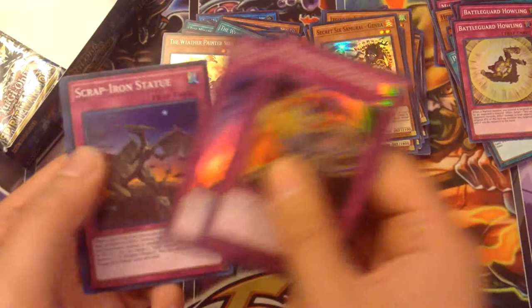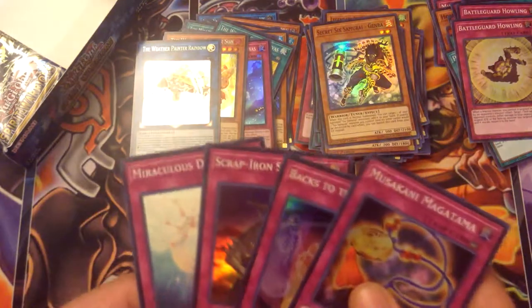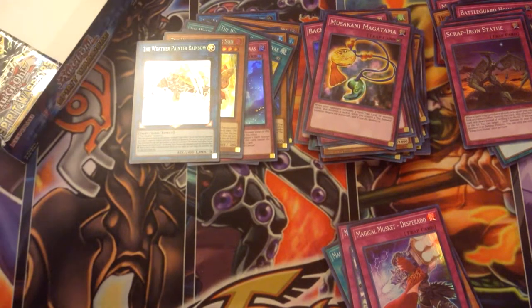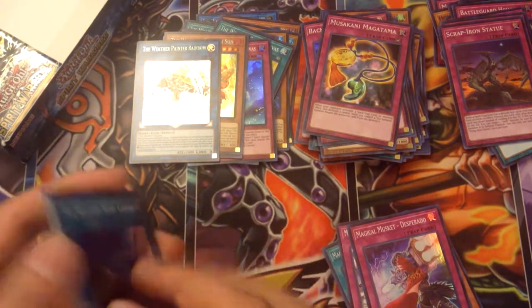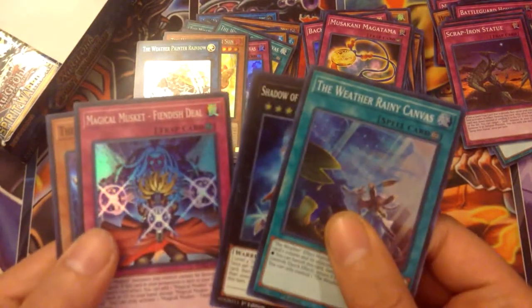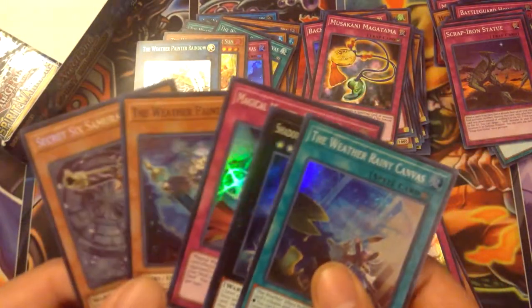I got three of the new ones. Musakani Magatama, Back to the Walls, Scrap Iron Statue, Miraculous Descent, and we got another Rainbow — cool. I'd say three of these would suffice; I think I have all three now because I did an opening a while ago and got one. Rainy Canvas, Shein the Xyz, Fein Steel, Rain, and we got another Doji — awesome! I think you only need one, but it's always good to have another.